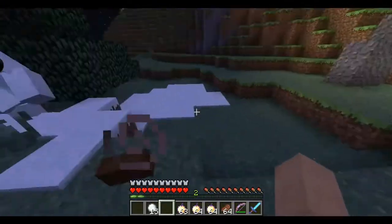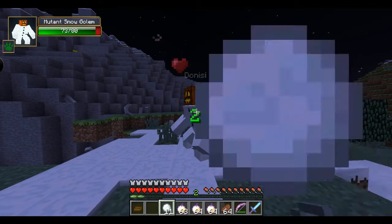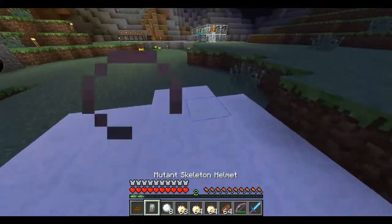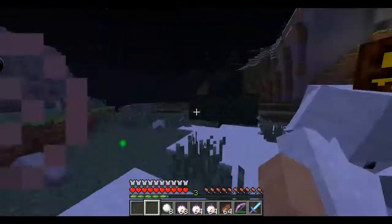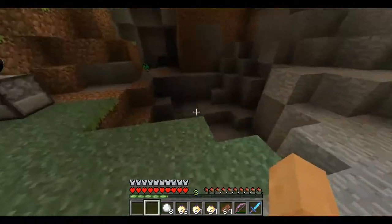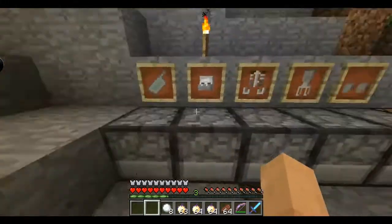Now before I get into the creeper, I need some supplies — there we go. After killing the mutant skeleton, they drop body parts which you can right-click to collect. You need to collect every single one. Then we'll head over to the crafting grids — I want to start with the mutant skeleton armor before moving on to the creeper.